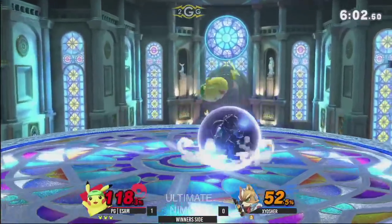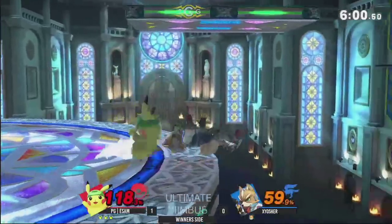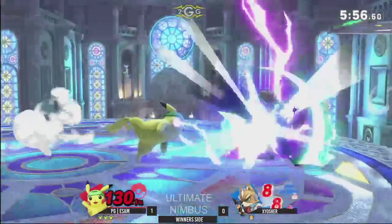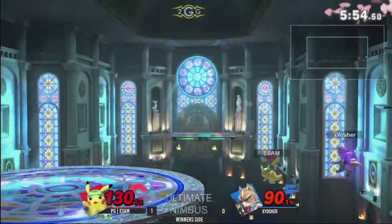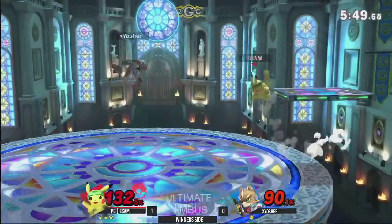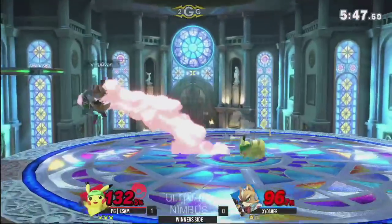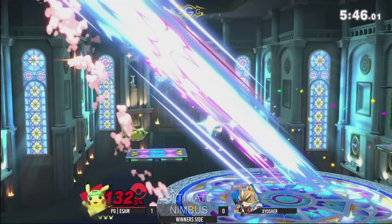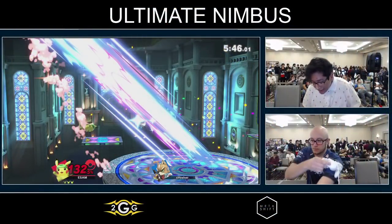These loops are ridiculous — loopsy loop. Landing back. There's a jab block but he couldn't get him with the forward smash. Smart stuff from Exyosher to use the invincibility on the wake-up attack. Man, Exyosher, please take out a stock — you gotta get one. Oh no — the dash attack. And a three-stock from Esam.